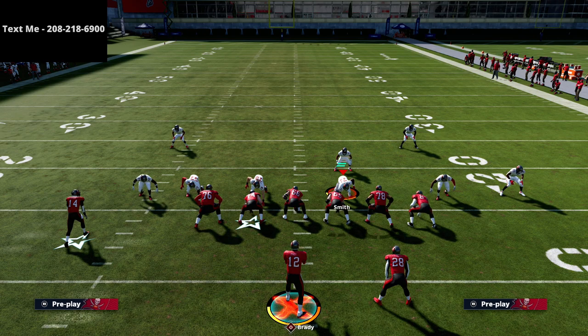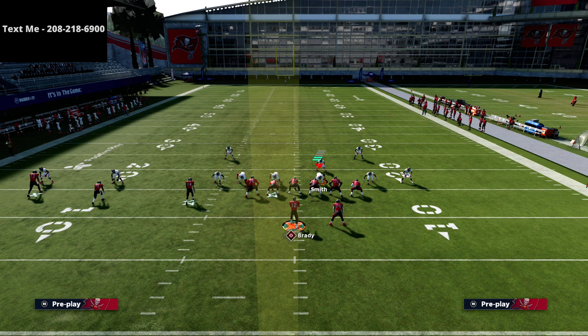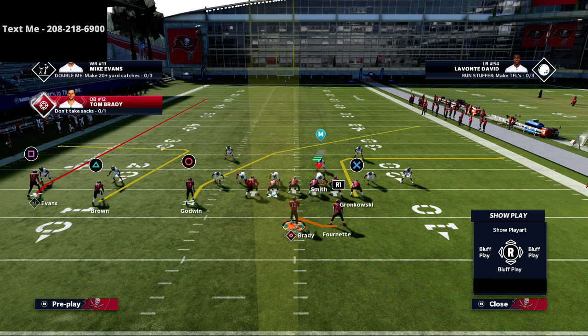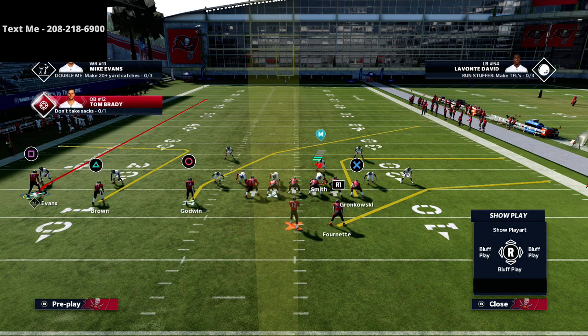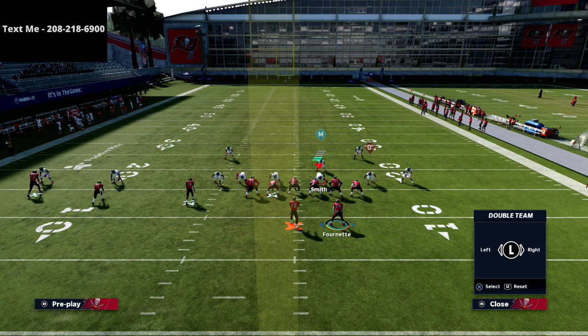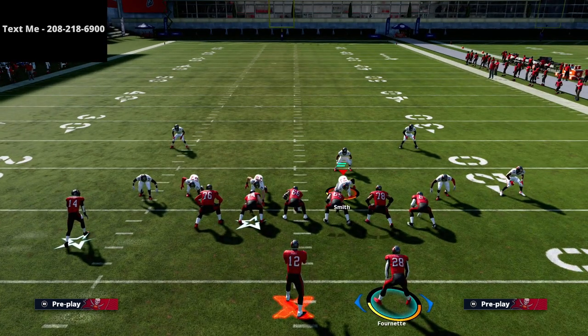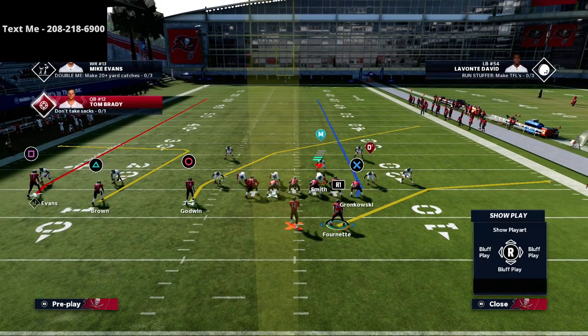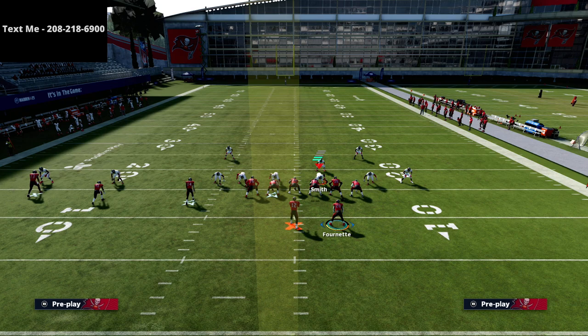If you have Hot Route Master, you do need it for the setup. You don't have to have it — there's a way to do the same concept without it. But I really recommend people to have Hot Route Master. Basically what we're going to do is glitch out match coverage. We're also going to be really good against zone with a very simple little motion from the running back. We're going to put our tight end or X receiver on a delay fade.